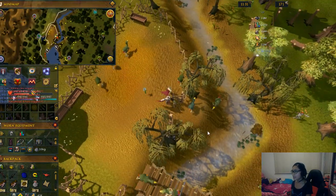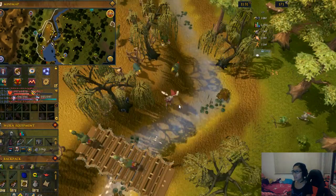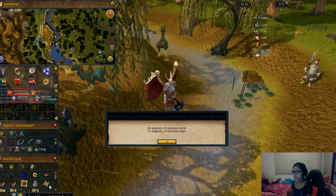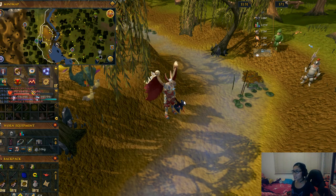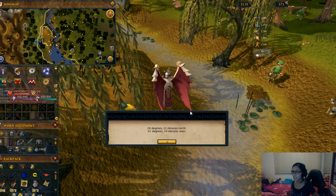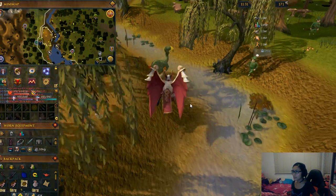When you go to the corner and use the sextant here, you will see that the coordinates are similar to what I got. In order to dig the chest, you need to be at the exact coordinates written on your clue scroll. I have to move a little further north. I'll try the sextant again to check — it's 31 north, so I need to move further north still.